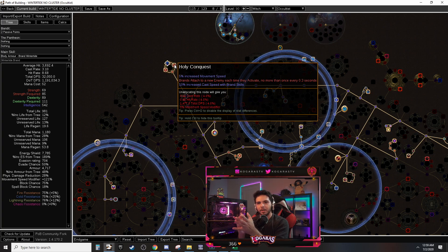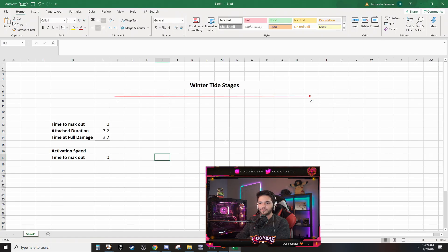The whole point of what we're talking about is that I misunderstood — or more accurately ignored — the duration mechanic, assuming things incorrectly. To best describe this, I have a spreadsheet here. Winter Tide goes from zero to 20 stages — that's the ramp — and it lasts two seconds base duration. You want to scale cast speed to increase activation speed, since the base activation speed is 0.25 seconds and duration is two seconds. The whole point is just scaling cast speed so activation increases and every time it activates it gains a stage.